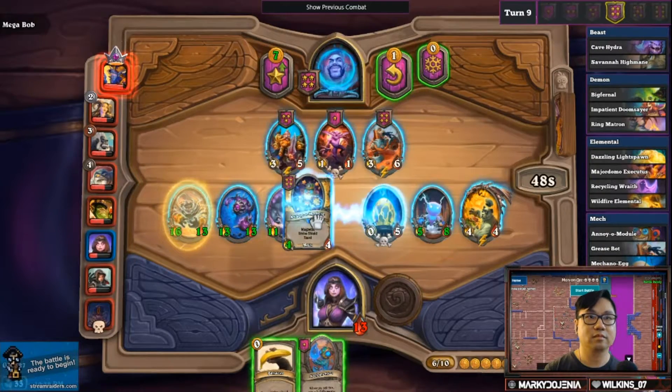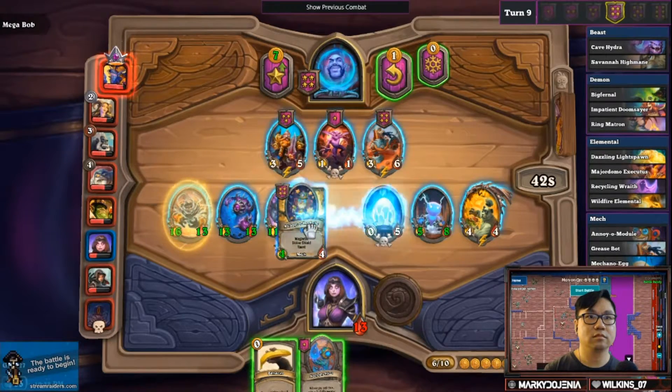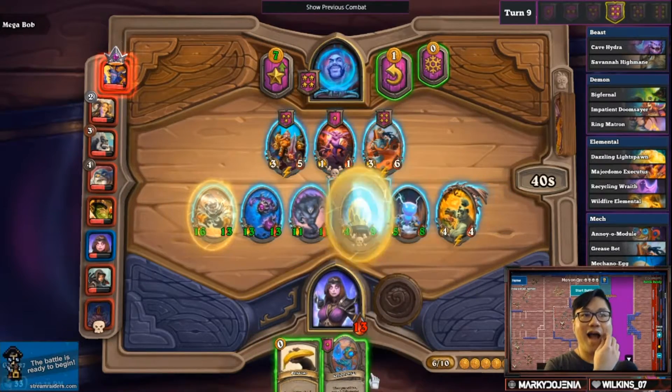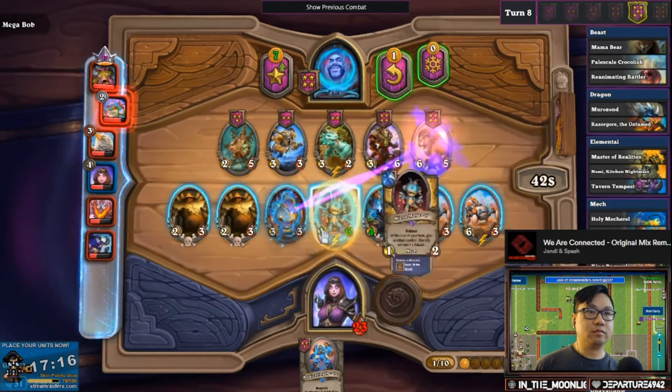Perhaps the most infamous magnetic minion is the Annoyer-O-Module. This special magnetic minion has a divine shield and taunt, and is often fused with other mechs creating a strong defensive unit.